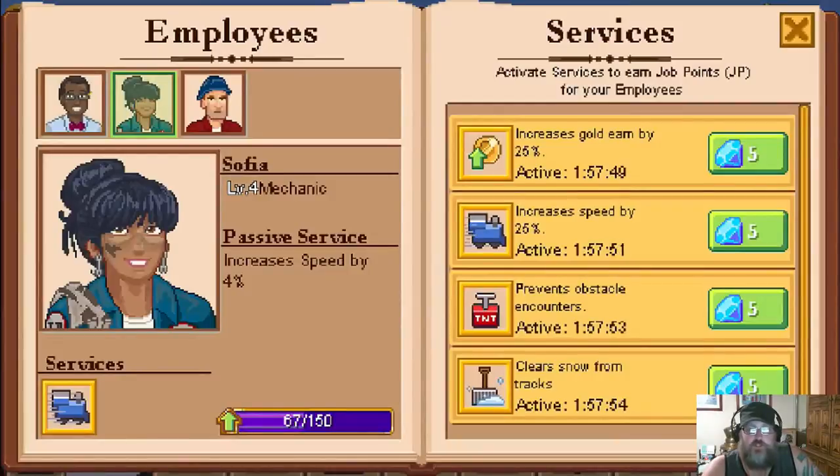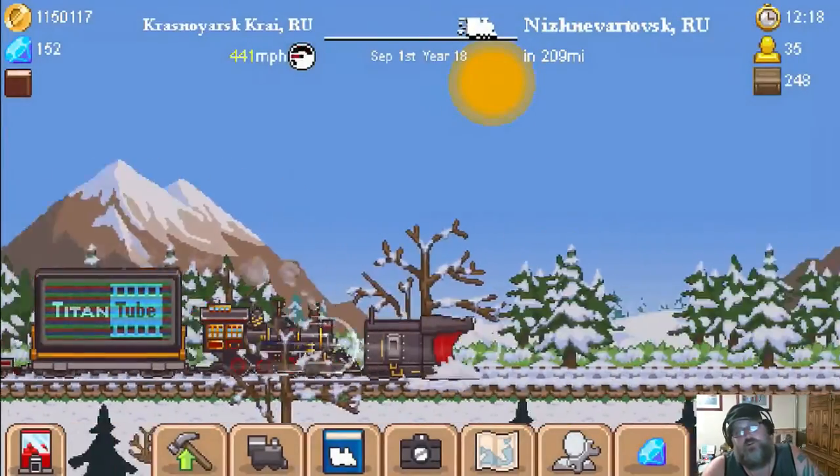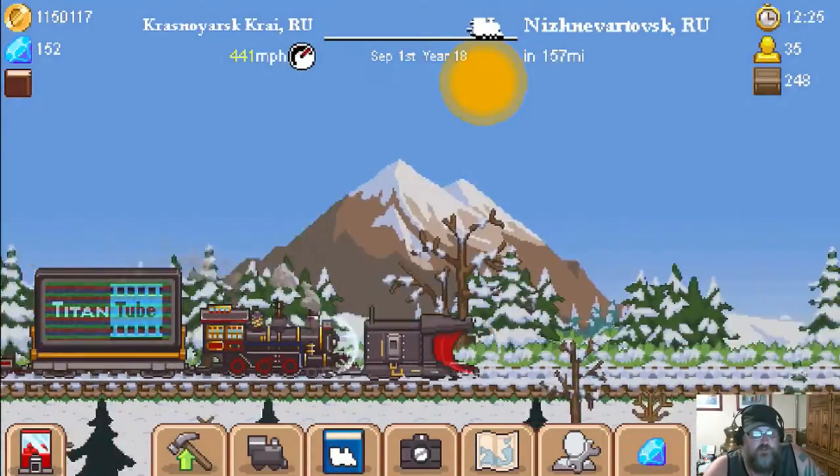Sophia the mechanic is level four - she increases speed by 4%. So if you're going 200 mph, now you go 208. She also has a 25% modifier, so you'd go 258 mph - that's pretty substantial once you level her up. The other crew member increases cargo drop by six every time you blow up a rock on the tracks. It doesn't sound like a lot but over time it really adds up. I'd recommend getting these guys leveled up. Tiny Titan Studios makes a killer game and gives you thousands of opportunities to collect the blue gems you need.